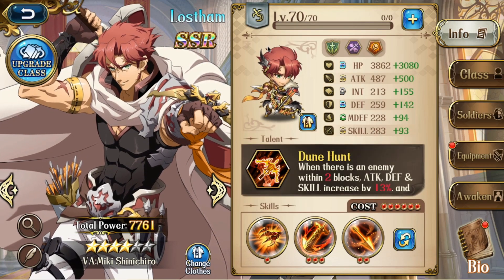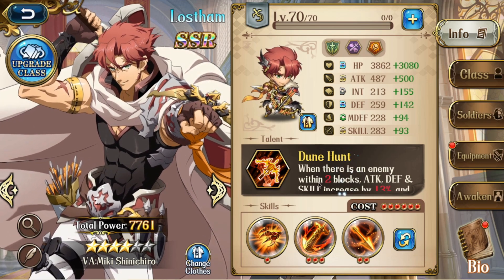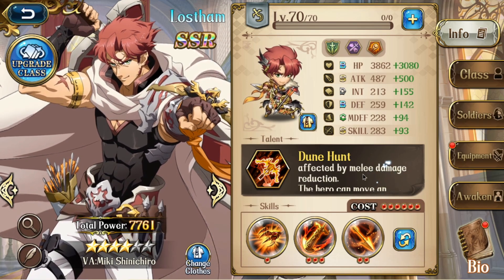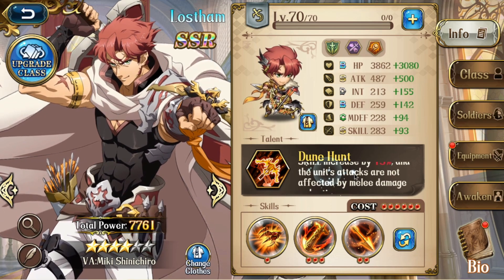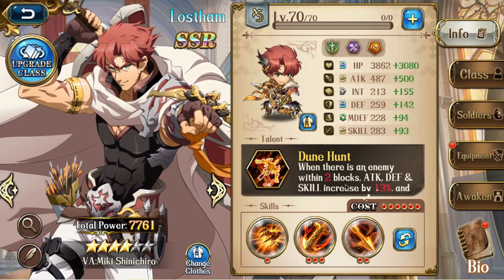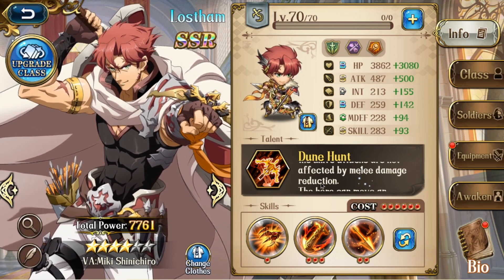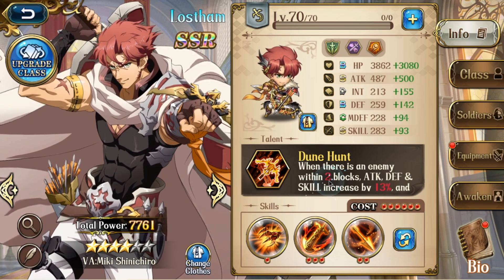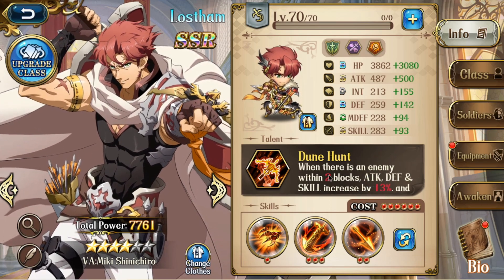Now we get back into the actual hero. Let's go through the talent first — Dunehan. When there's an enemy unit within 2 blocks, attack, defense, and skill increases by 30%, and this unit's attacks are not affected by melee damage reduction. I just want to point out there's literally no point having the 'within 2 blocks' clause on the melee damage reduction part — if someone is attacking you at melee, they have to be next to you anyway. They could have just said this unit does not suffer from melee damage reduction, but they decided to put it here for no reason. These 2 blocks scale up to 3 blocks at 5 stars and above, and the stat increase scales up to 20% at 6 stars.